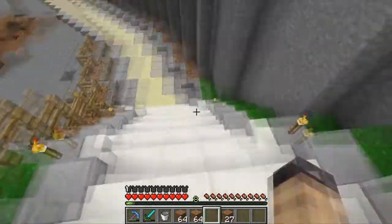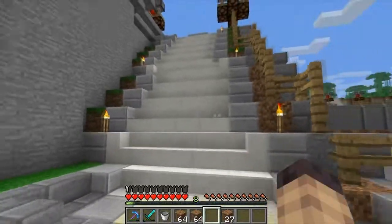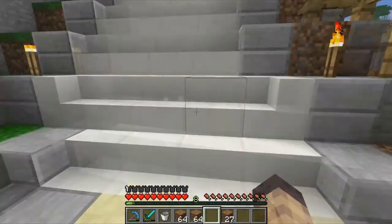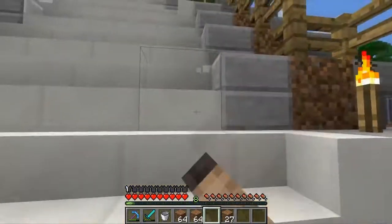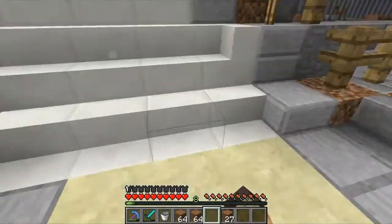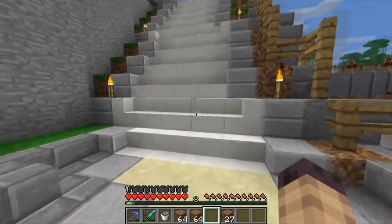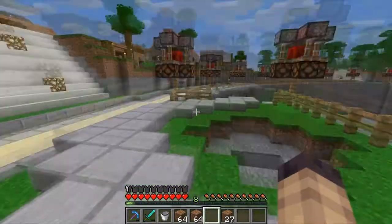I got rid of the sandstone on the sides here because I wanted quartz for the middle part of the stairs. It was originally going to be two by two, and then there was going to be sandstone going up, but the sandstone looked kind of weird going from white to yellow to gray — white and gray are kind of just more suitable next to each other.